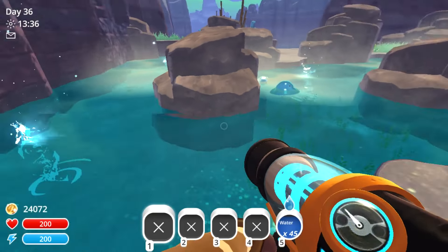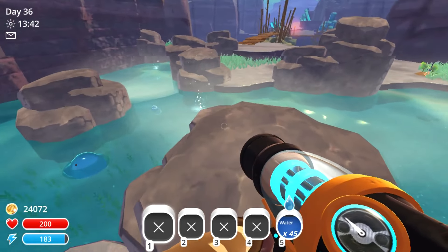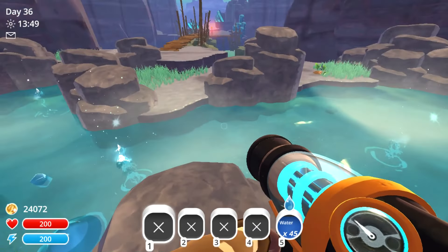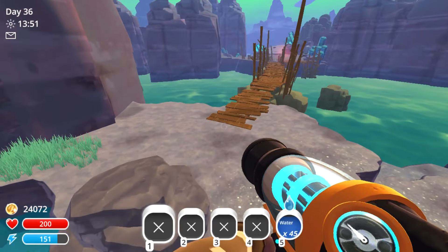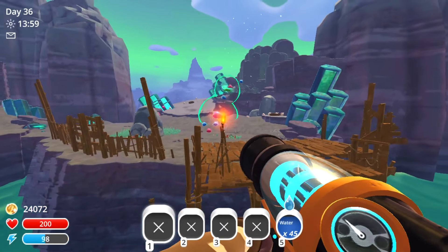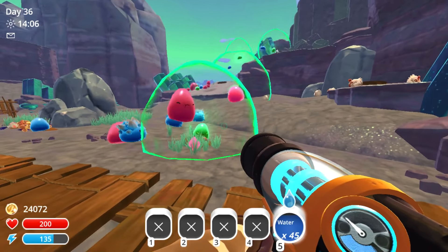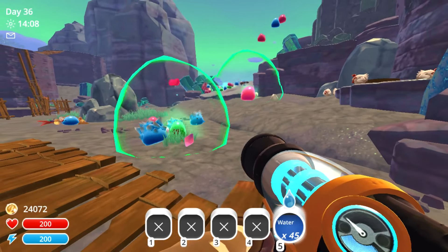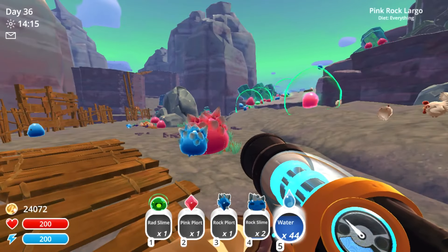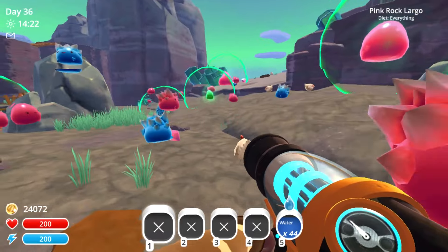The next slime is the puddle slime. We'll cross the bridge — once again you will need the jetpack upgrade. The next slime we'll encounter is the rad slime. To get rid of the green circle we can use our water tank and splash water on them, then suck them up. You don't have to remove the green circle to suck them up, but it does harm you the longer you are in that area.